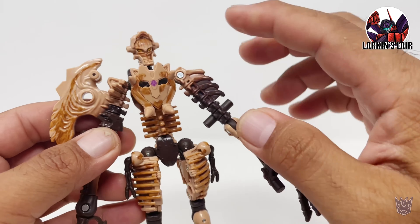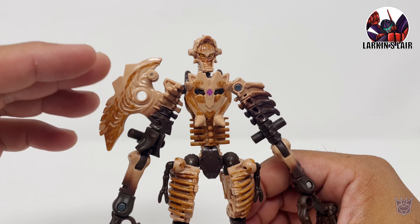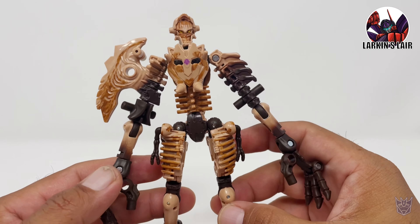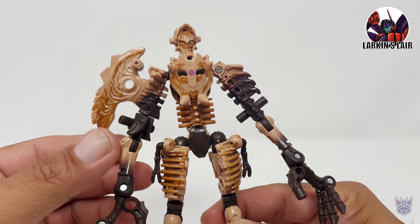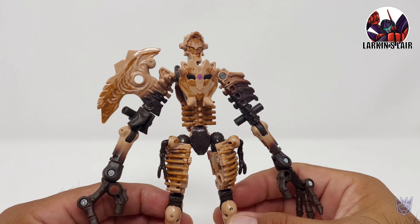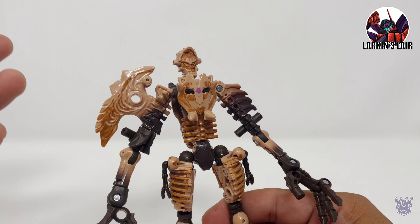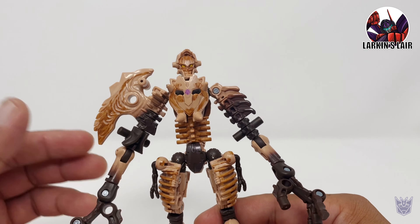I may go back and do some dry brushing on this guy to highlight all the edges — I think it would look really cool, being that it is a fossil. Speaking of fossils, he is a Fossilizer, which is the gimmick for the deluxe class figures of Kingdom. With Earthrise we had Modulators and Micromaster bases, and with Siege we had Weaponizers. The cool part with the new Fossilizer gimmick is it seems like we're getting a lot of new characters, at least for the Predacons. While it's nice to get remakes of G1 Optimus Prime, Wheeljack, Bumblebee, etc., I really like it when you get new characters — it's a fresh clean slate. There are no preconceived notions for Paleotrex, which means there are new stories to explore for this character.